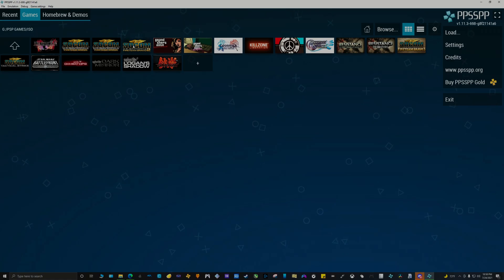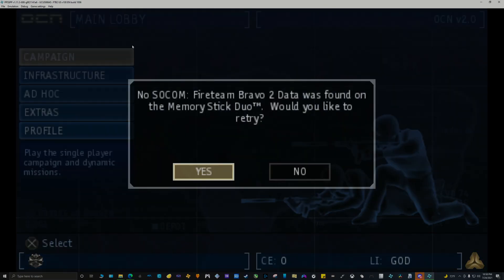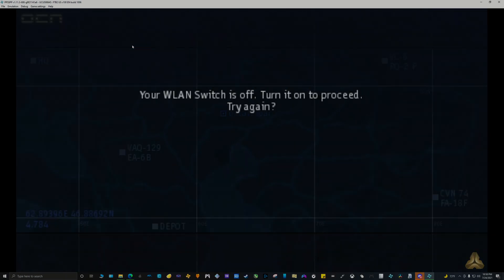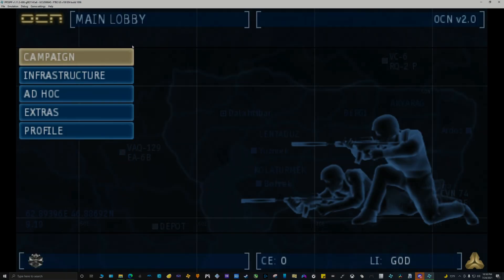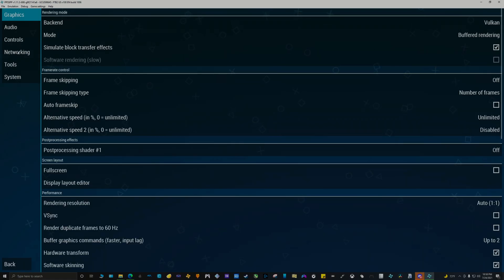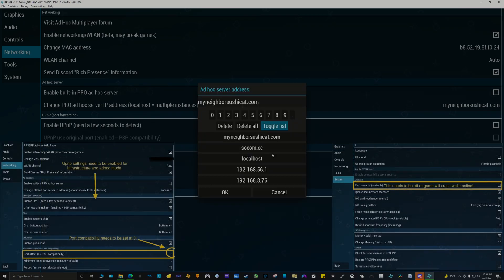If you notice that the online option does not work for you, it could be the following: the WLAN is not enabled, the UPNP setting must be enabled under the network tab, and the port needs to be set to zero. In the next example of me setting up the emulator, I provided two pictures guiding you where you can find these settings. Make sure to pause the video if you need to see where to find the settings.